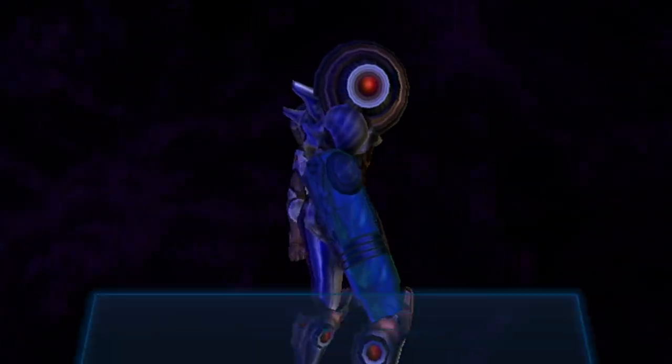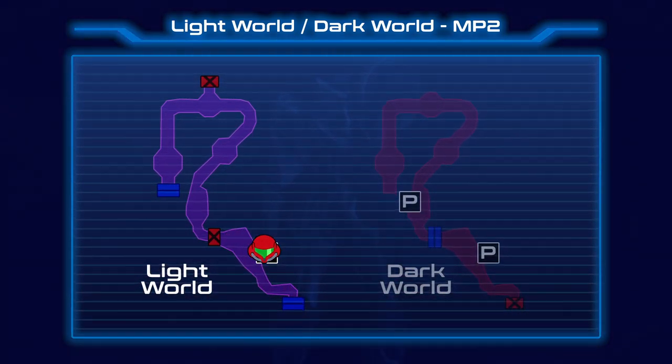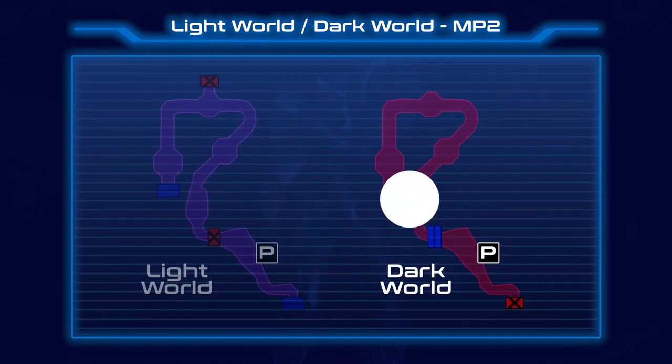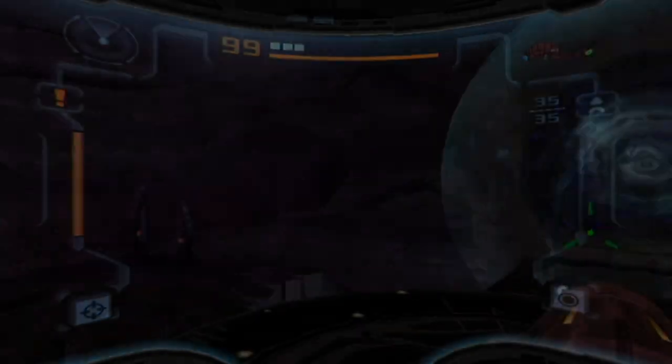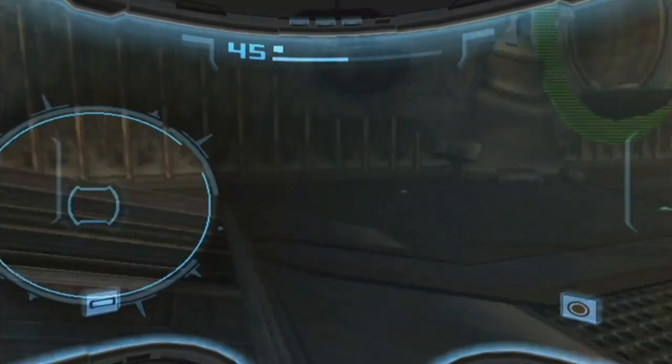But how does it affect exploration? The main thing is that often your path through the Light World will be blocked. So you enter a portal into the Dark World, make some headway there, and then find another portal back to the Light World, taking you past the blockade. It's kinda cool, but rarely a big head-scratcher.